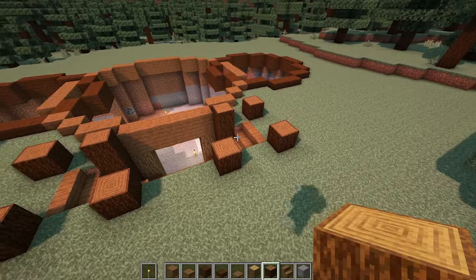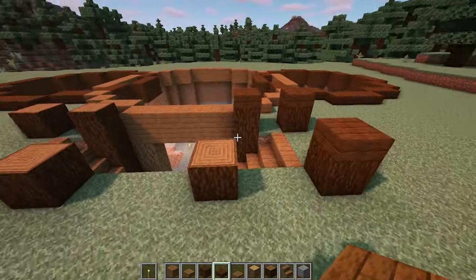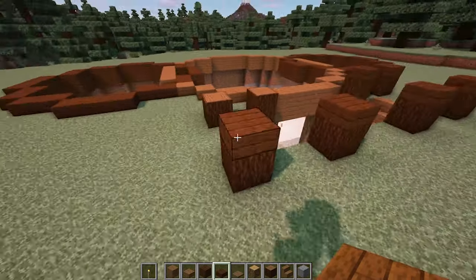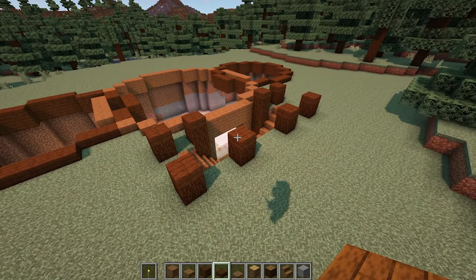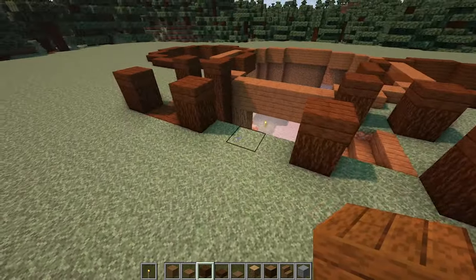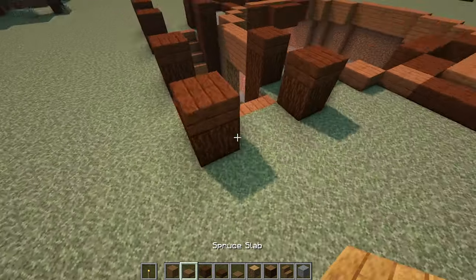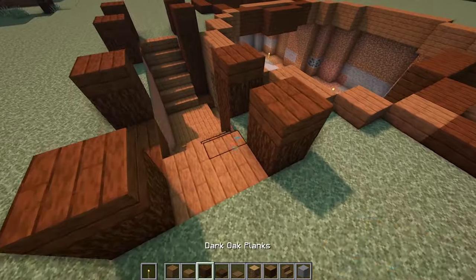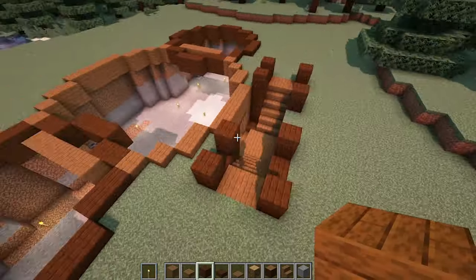Once that's done, add dark oak slabs on top of all of the spruce logs. After that, add dark oak planks between the logs on each side, but don't add any in the middle for now. And in front of the stairs, add spruce planks. Here's what it should look like so far.